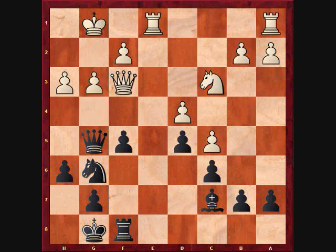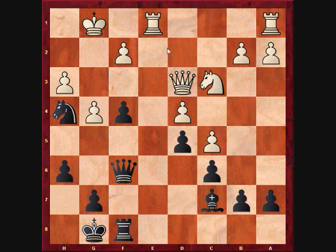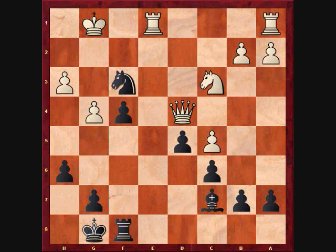My opponent played 19. g3, Nh4. I take advantage of my opponent's queen position to place my knight on a square where it can contribute more to my attack. Here Qd3 was necessary when f4, g4, Qf6 gives black good counterplay. He threatens f3 followed by Qf4, and if white plays f3 here, black has Qxd4 check, Qxd4, Nxf3 check, Kf2, Nxd4, netting two pawns with a slight advantage.